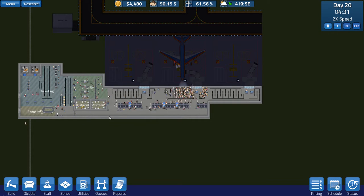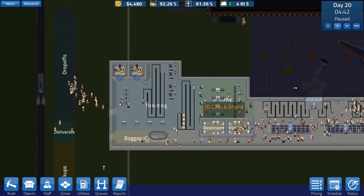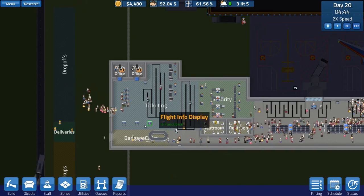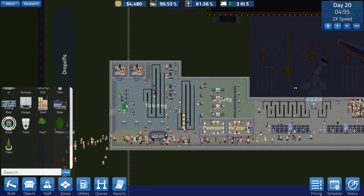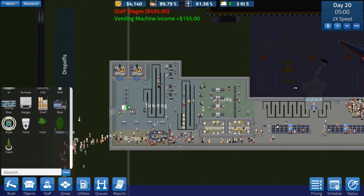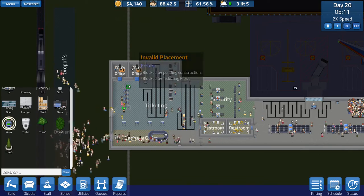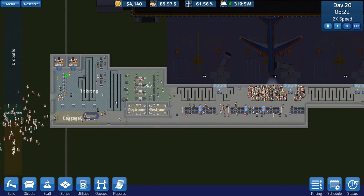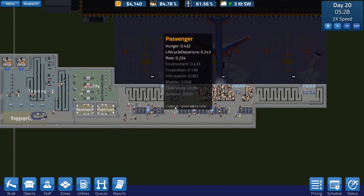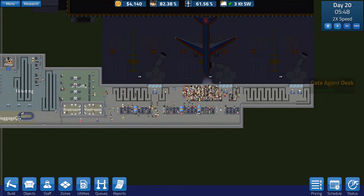I want to increase the width of this area so there's a bit more room. Everything here is working appropriately but the queuing is a little bit of a problem, so we will expand the security area if we start getting more flights. I still have these ticketing kiosks in boxes that I should be able to allocate here free of charge — there we go, some more ticketing kiosks. The queue is a bit longer; there are about 180 people on this one, all standing around.